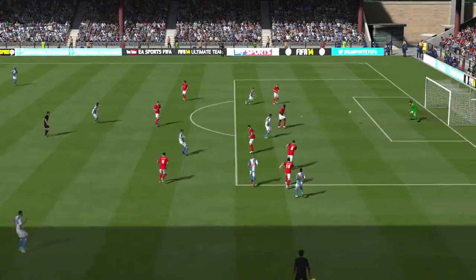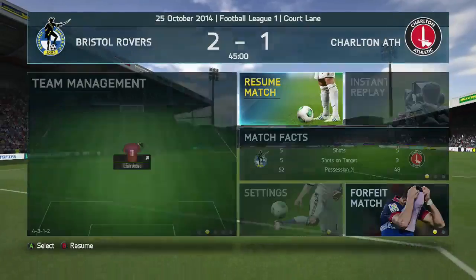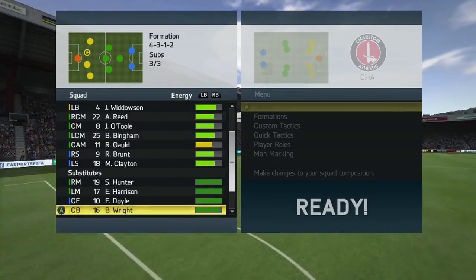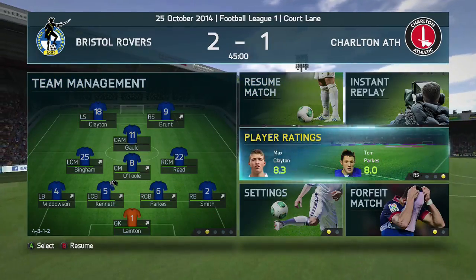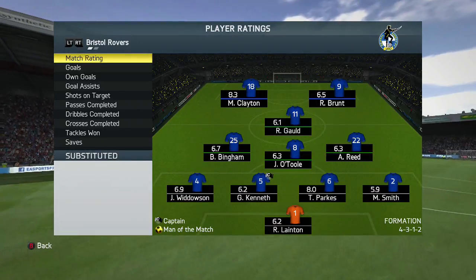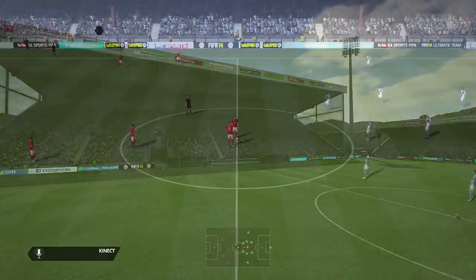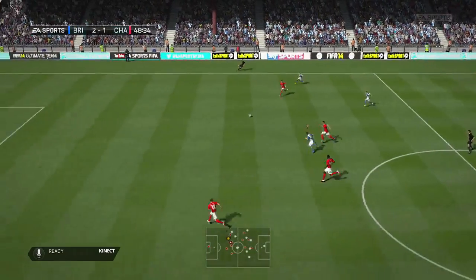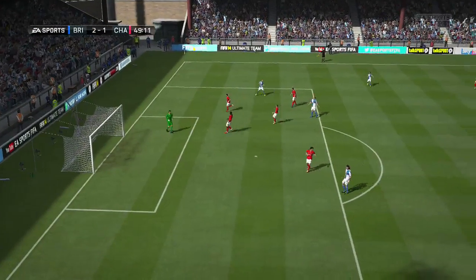He's got his fourth goal in Football League 1 and hopefully he can carry that on - the Brunt and Clayton combination last year was just deadly in Football League 2 and I want to carry that into League 1. We go into half time 2-1 up. Charlton weren't going to let me come away with an easy victory - their goalkeeper was pretty immense and they were very lethal on the counter attack. Barnsley are winning their game against Oldham Athletic 2-0 so this game was really a priority to win.